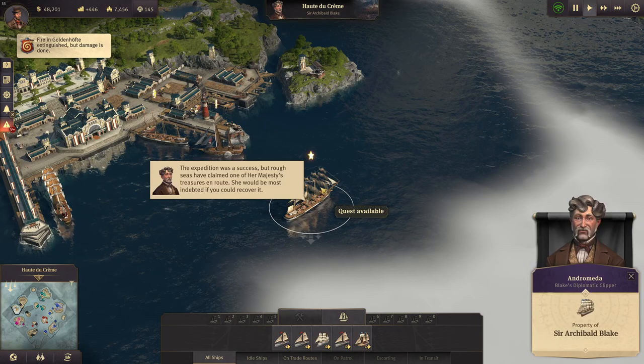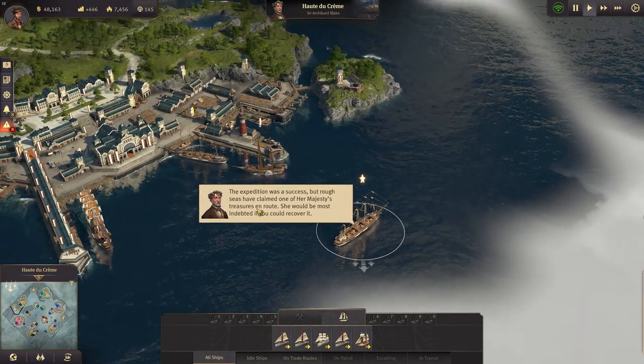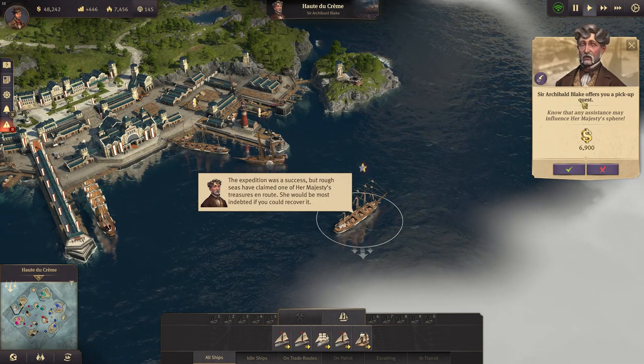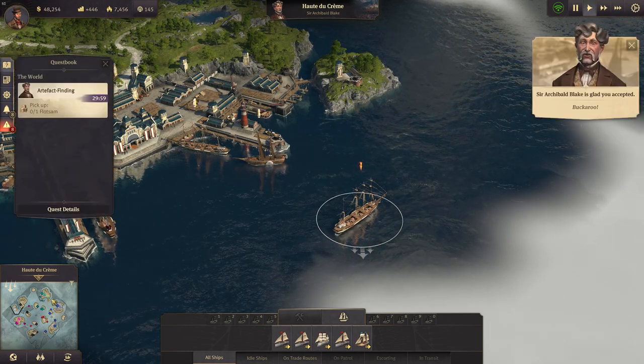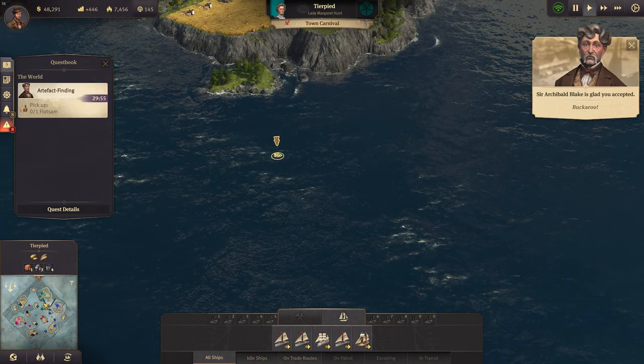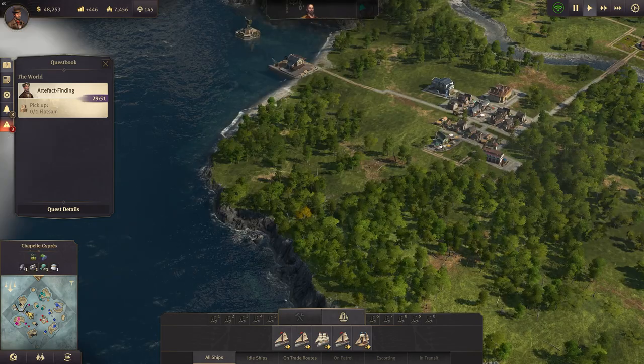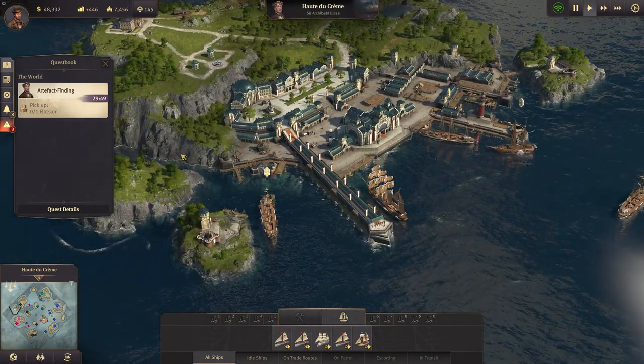Okay, there's a quest — let's have a look at that. A pickup quest, and we have to pick up this item here. It's not that far away from our harbor, but it's far away on the other side between two enemies. That's going to be a problem.